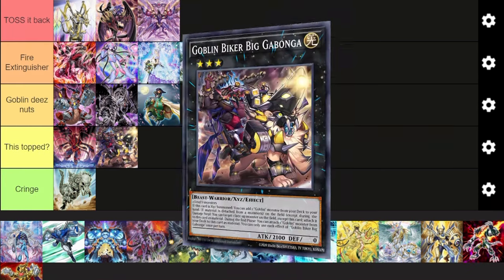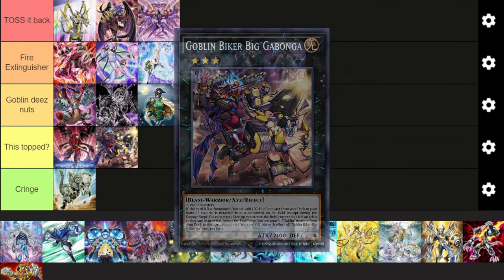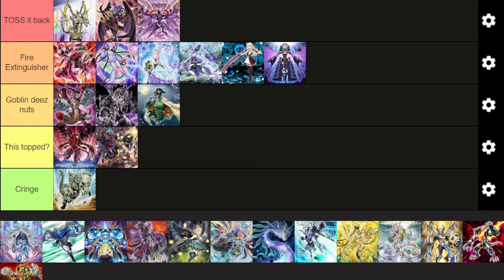Next — it topped Goblins. How did Goblins top? The only topping Goblin list right now is a combination of Goblins, Punk, and a bunch of level 3 cards. Can you really call this a Goblin deck? The deck isn't too good, to be honest. It's a decent Rank 3 spam deck — better as a mini engine or some extenders for a Rank 3 deck.